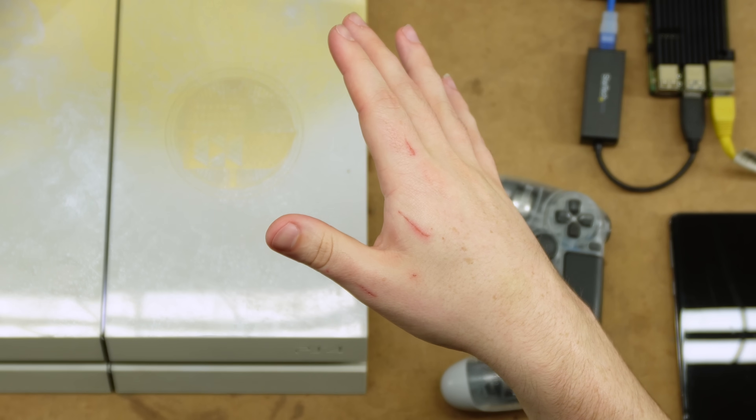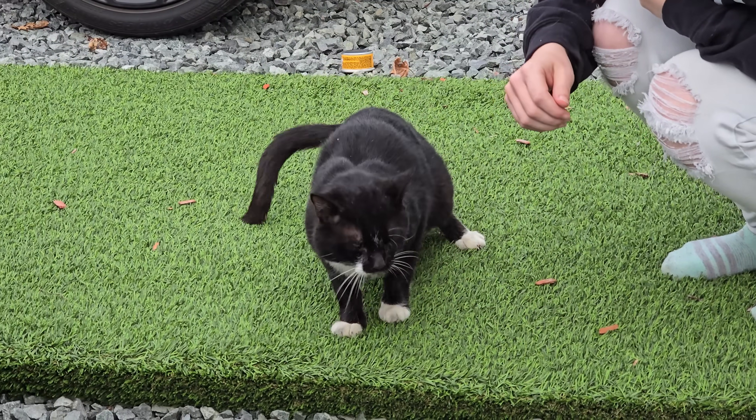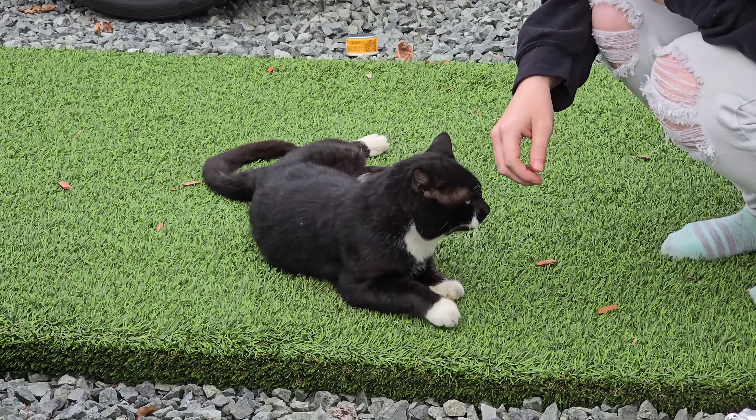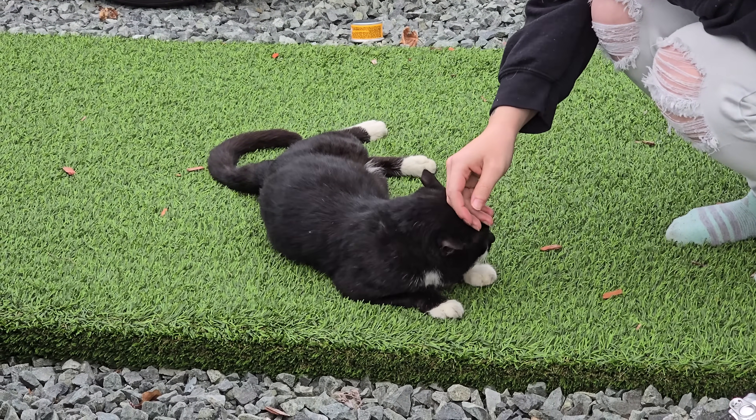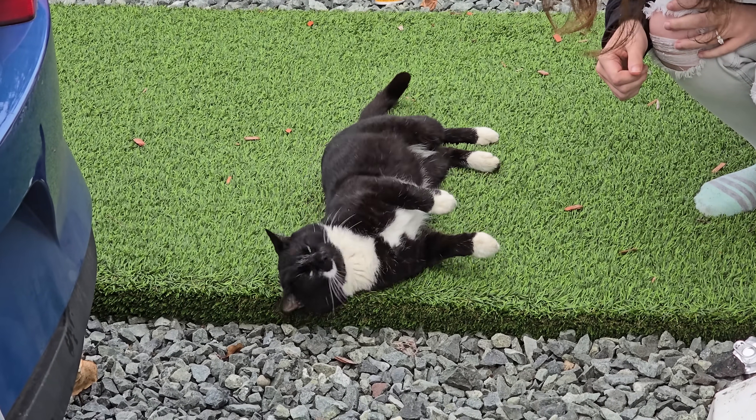Also, I got beat up by a cat — this cat right here. He's great. He's a stray neighborhood cat who comes around and eats our food. Generally he's fine, but don't you dare touch his tail or his butt, or you'll end up like me. But he's a good cat otherwise. We love Mustache.